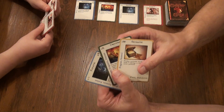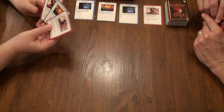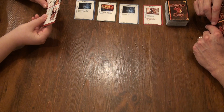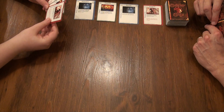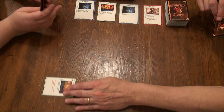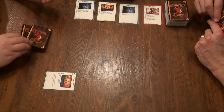By the way, there's my hand if you can see that. And this is my hand. So I don't have any Wealth to play down, and I do not have any characters — which doesn't matter because I don't have any Wealth — so I'm just going to skip the action phase and put down my resource, which is Ambidextrous, and then I'm done. So I can pick up three cards.